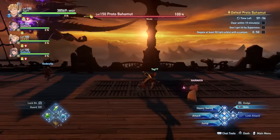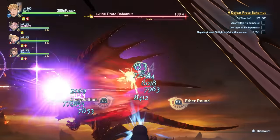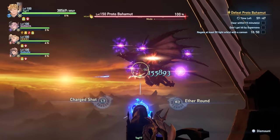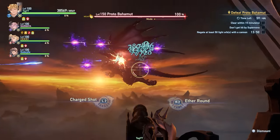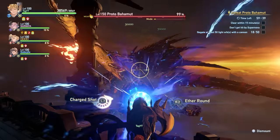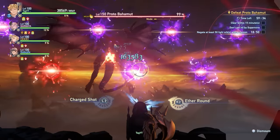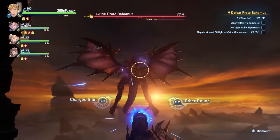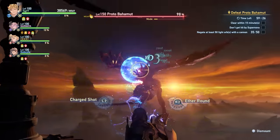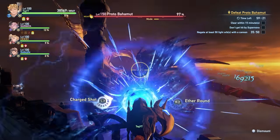This fight can vary significantly depending on where you time your skybound arts, how much DPS your party is doing, and whether everyone is on the same page. This is one of those fights that is easy to clear if you're all coordinated, but it can spiral out of control and get way more difficult than it needs to be. To open up this fight, you're going to have two people on the cannons and two people clearing the ship. If you're going to be on the cannon, stay on that same cannon because it's going to help cohesion later. You're going to be shooting these purple orbs down and especially the red orbs.